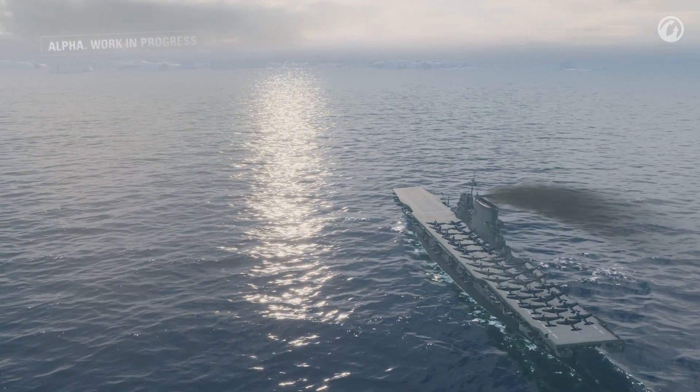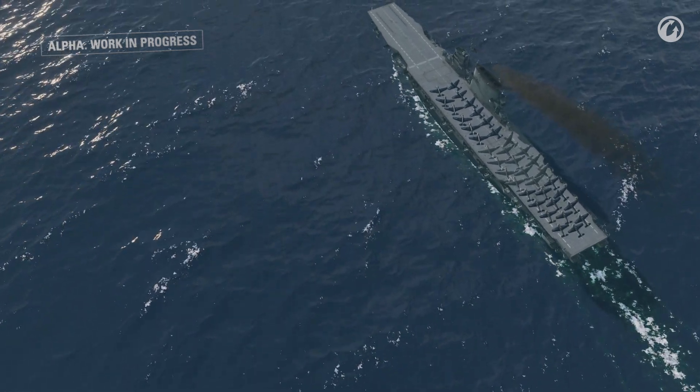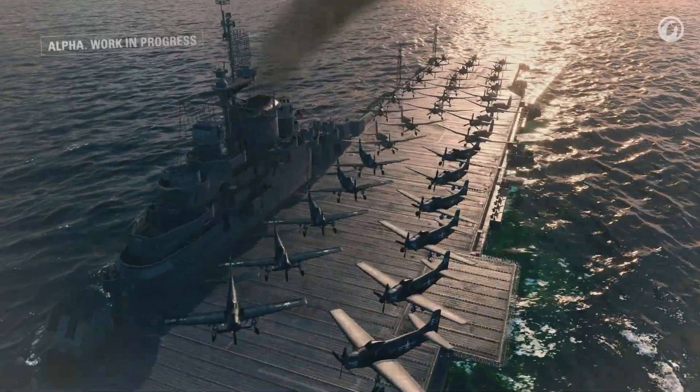Aircraft carriers in World of Warships are the fourth type of ship in the game. They may be the last class we are covering, but they are definitely not the least in terms of importance. These ships are quite large and are another kind of capital ship along with battleships. Carriers are also fairly speedy — they usually have a higher top speed than battleships and are comparable with cruisers. Some are even faster than certain cruisers.